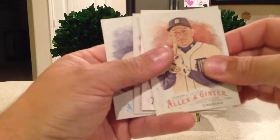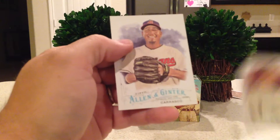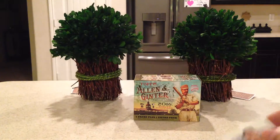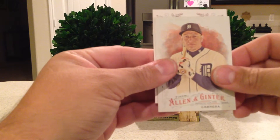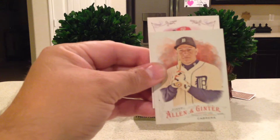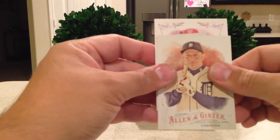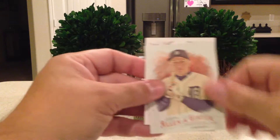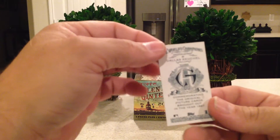Miguel Cabrera — we have a hit! That's awesome. Andy Pettit and Carlos Carrasco as well. Here's our hit behind Miguel Cabrera. It's a Washington National, so it could be Bryce Harper. A mini dropped out first and it is a Dallas Keuchel Ginterback.